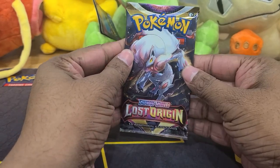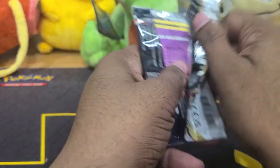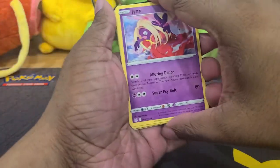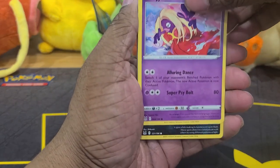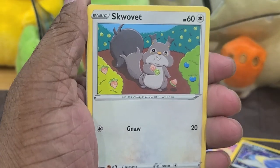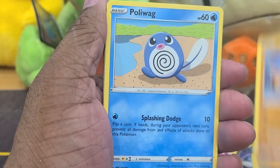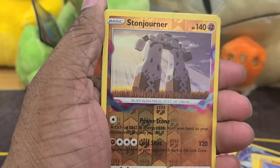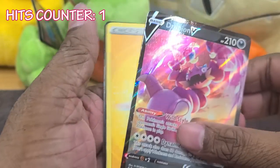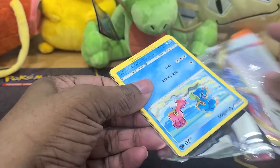Let's start with Lost Origins. Also in this video, we got a very interesting error card to pull — make sure you watch to see that, it was very unique, I've never seen something like it. We got Jynx, Inkay, Skwovet, Phanpy, Poliwag, Stonjourner, and we got a Drapion V starting off with first pack, first hit magic.